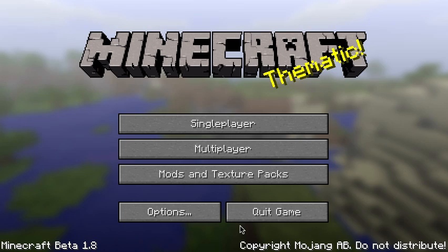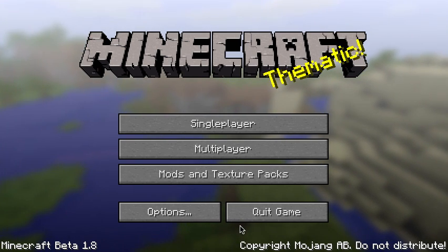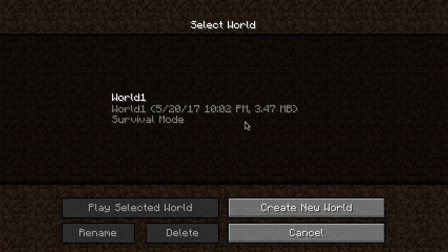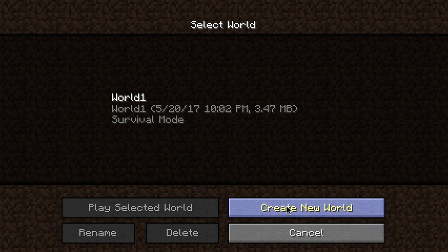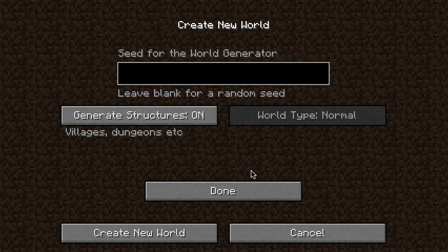Welcome back to old Minecraft. This is when we're playing Beta 1.8. You can see that the Mojang logo has changed yet again. Now it says survival mode under it. We have the different world options.